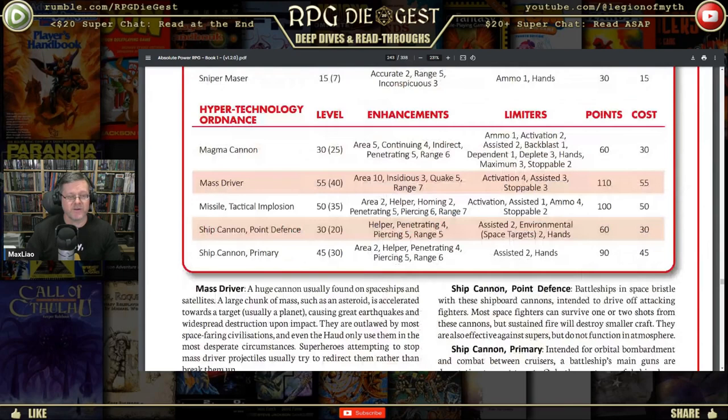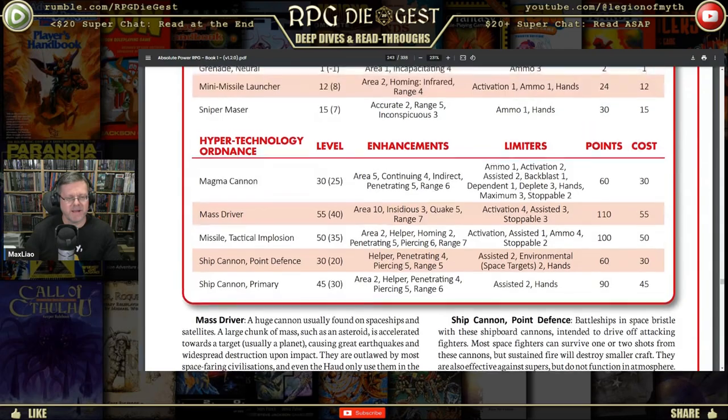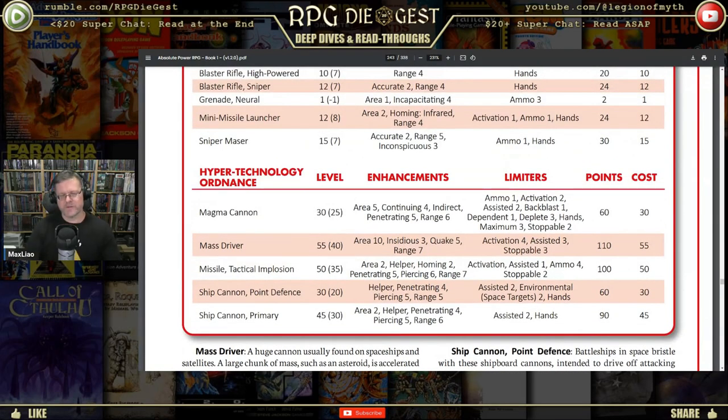Here's the magma cannon. Mass driver is also in here for starships — 110 points. The magma cannon has area five, meaning a big blast radius. It has continuing, so like acid or nuclear material it sits around burning rather than just going boom. It has indirect, so it can shoot over obstacles. It's penetrating, and has a range of six — pretty far, not quite as far as a Tomahawk missile but close.